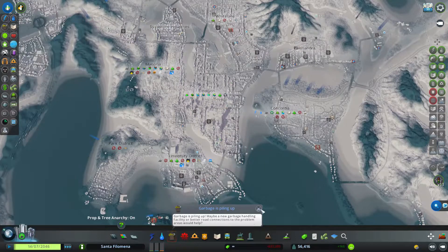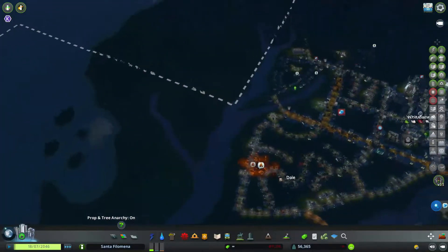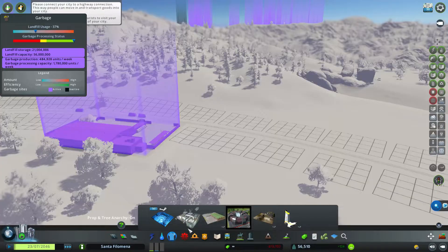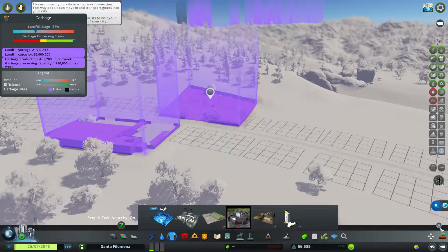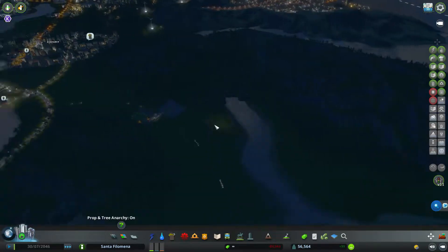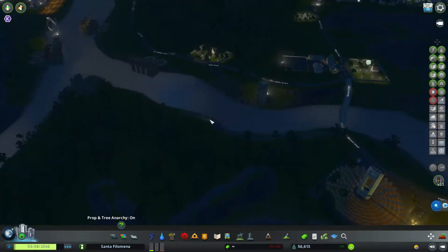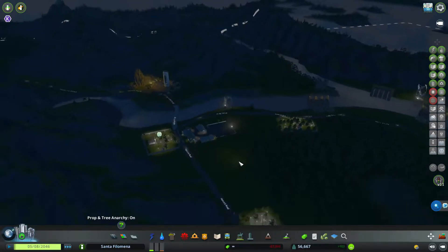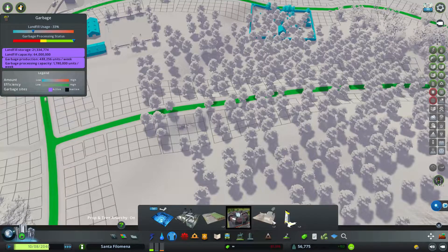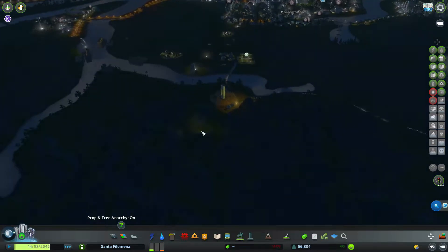I'd almost forgot that I put these very high skyscrapers in the modern city center, and I am not really sure if I should keep them. I'm not fully satisfied with them because they are so tall compared to the rest of the regular tall buildings in the modern city center. I might need to get some new models of very high skyscrapers as well, to not make them look as lonely compared to the rest of the modern center skyline.